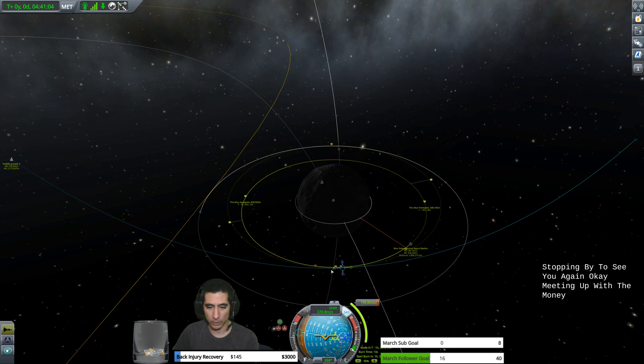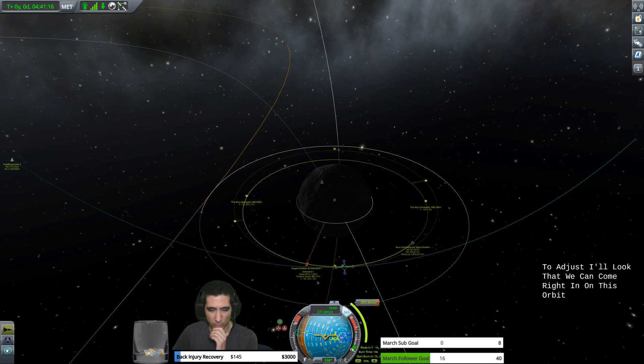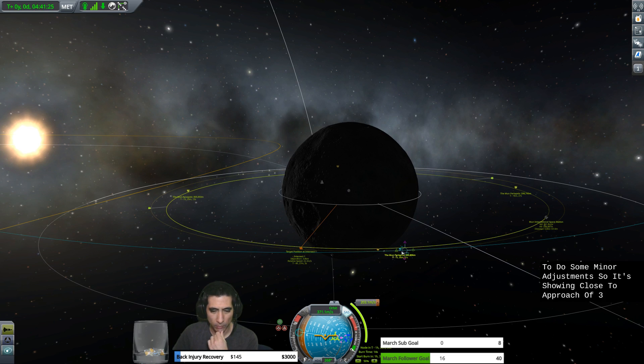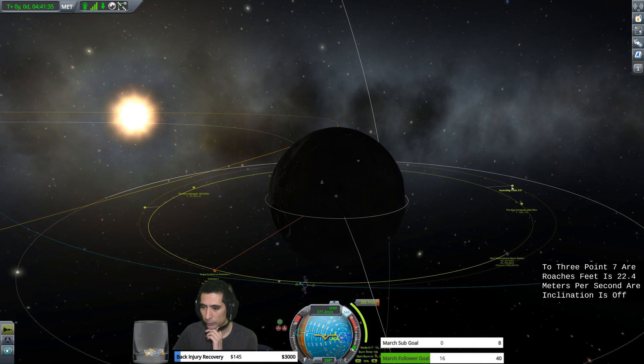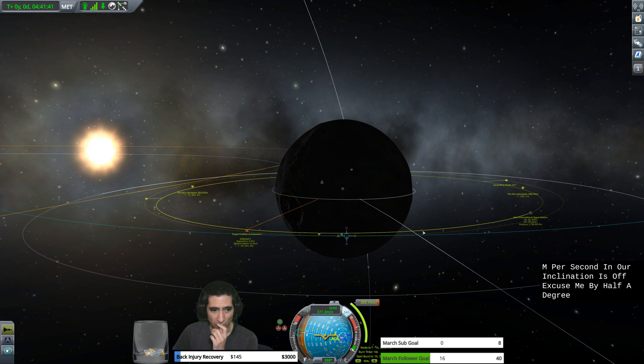We're meeting up with the MUN International Space Station. We haven't achieved orbit yet, so we're not quite at the stage to demonstrate. The closest approach is showing 3.7 to 3.8 kilometers, and our relative speed is 22.4 meters per second. Our inclination is off by half a degree — we'll do that adjustment when we get to the ascending node, and that'll probably close this gap.